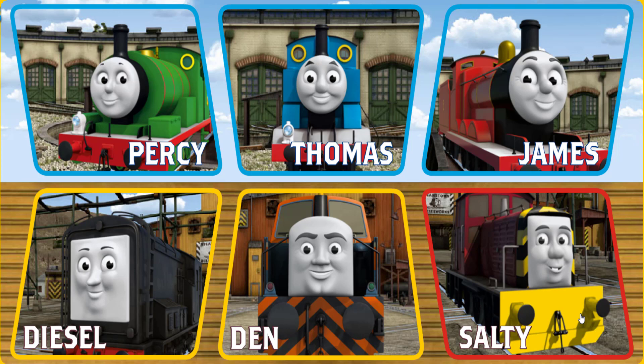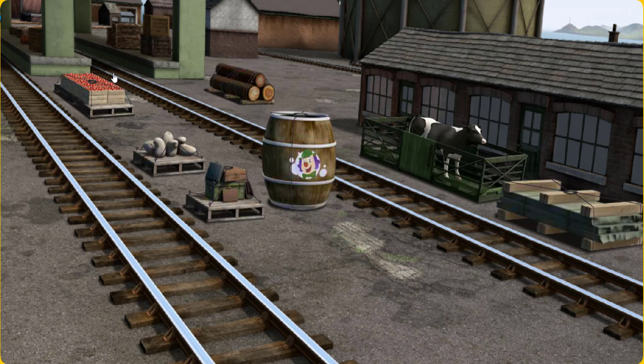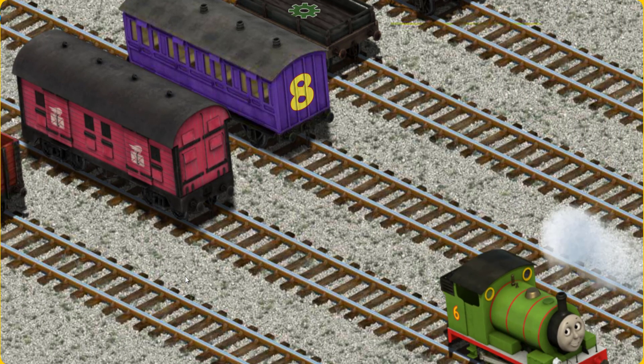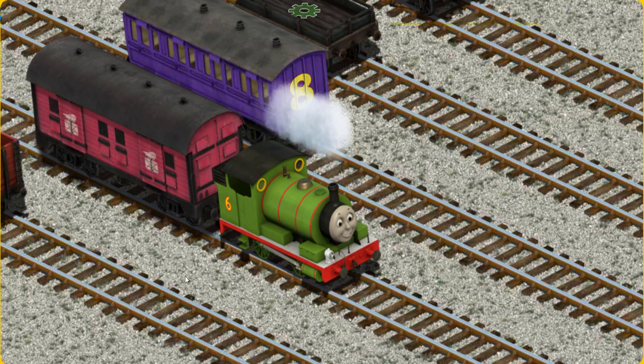Play again. It's a busy day at Brendam Docks. Thomas and his friends have many deliveries to make. Choose who will make the next delivery. Percy must deliver the mail sacks to Knapford Station. Help Cranky find the mail sacks. There you go! Let's lift and load. Now the cargo must be loaded. Show Cranky where the mail car is. That's it! Don't worry, we'll be right back.